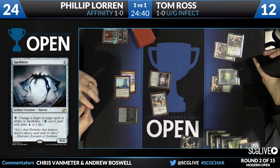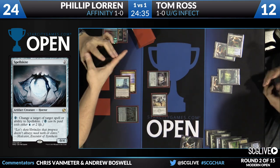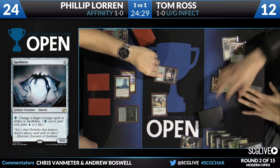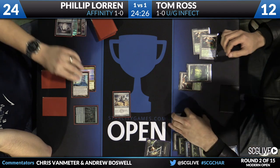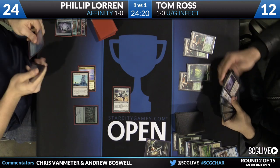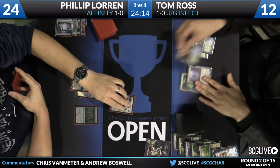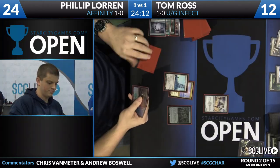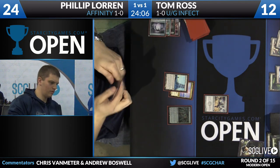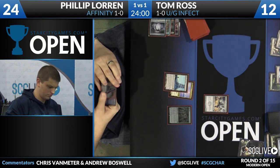Tom is going to use his Misty Rainforest on Philip's end step, pick up a Breeding Pool, thin out his deck, and maybe fire off that Twisted Image. Tom has been doing a really good job of disrupting his opponent. The Twisted Image is nice for a little card advantage, but generally he's just working with one-for-ones. If Philip is putting out threats and slowly whittling Tom's life down while Tom removes them one-for-one, eventually Philip will start to whittle down Tom's life total. So at some point Tom needs to mount some sort of offense.